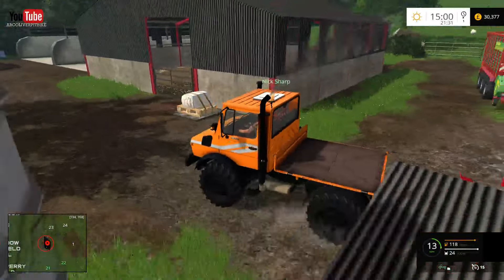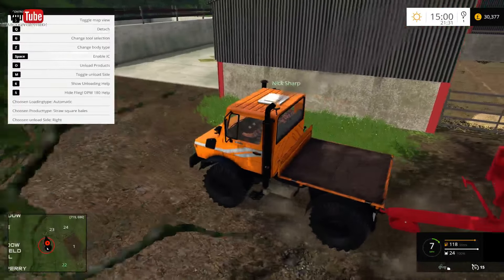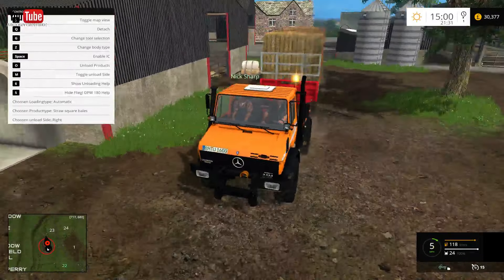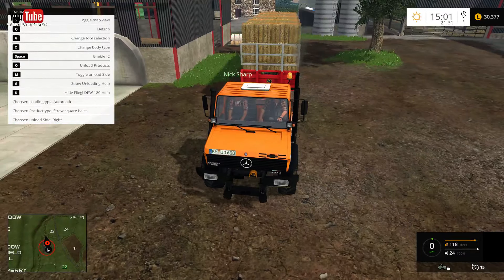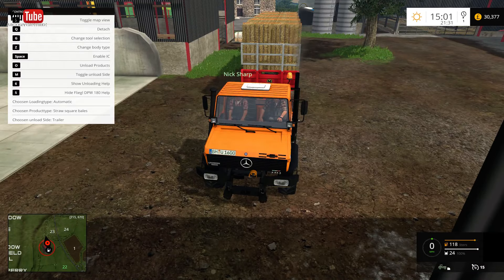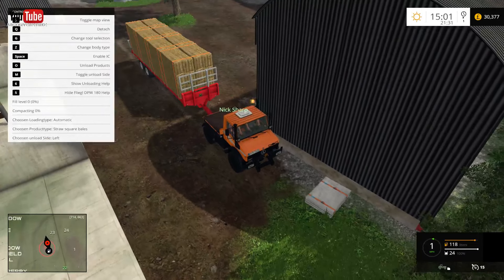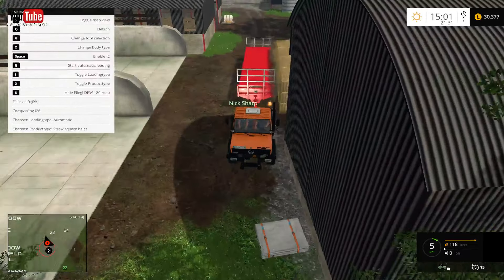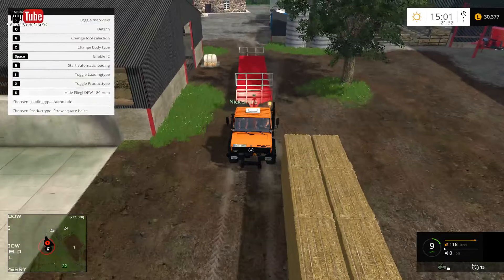I think these dump to the left anyway — we'll just check which side. Oh, it's on the right — it's always wrong. Need to change that. Unloading side — left. So if we drive forward, that's where I want them to be unloaded. We'll drop them and just back it in here.